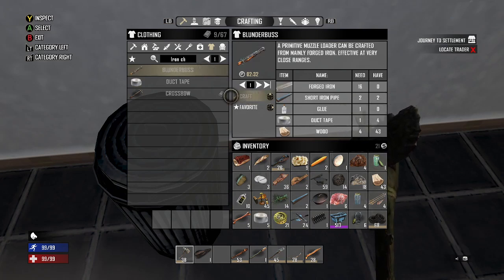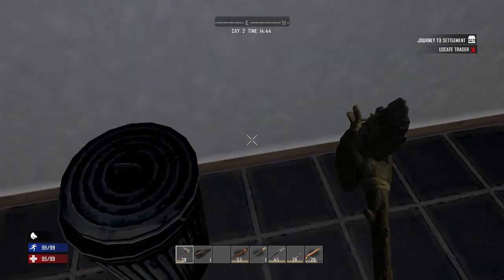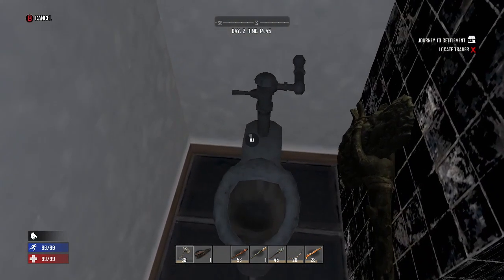So here's the blunderbuss — it's a good gun to make early game. You just need forged iron, short iron pipe, glue, duct tape, and wood. Then you can make blunderbuss ammo pretty easily too. So if you just want a quick, easy weapon to make, you can make one of those.